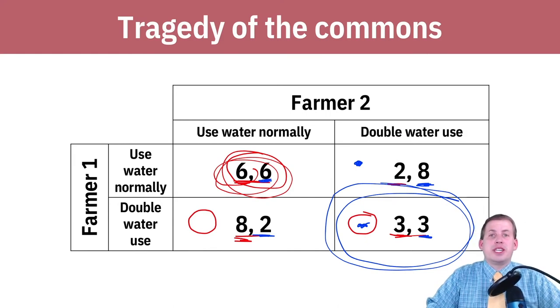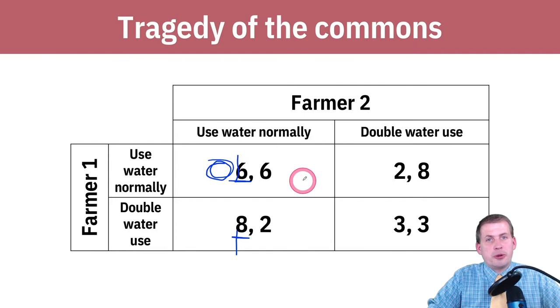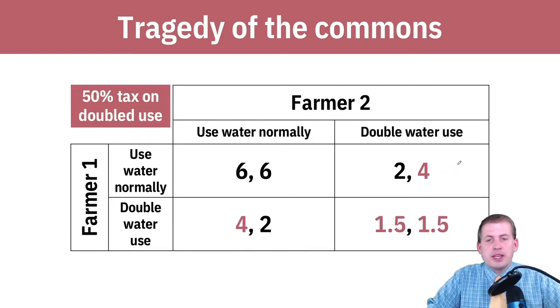So if you're a policy maker in California and you want to get people to use water normally, you have to make the cooperative quadrant attractive. That's where pulling policy levers comes in — if you can boost the normal-use payoff or lower the double-use payoff, you change the incentives and get people to choose using water normally.